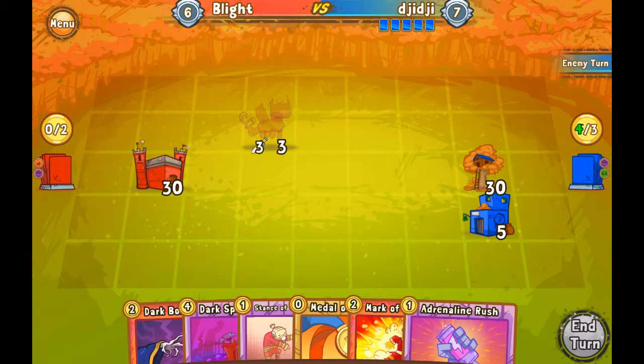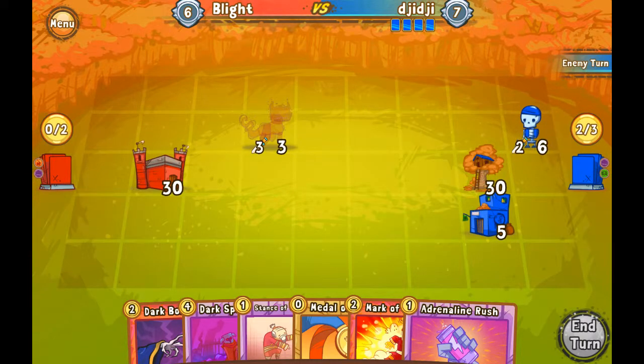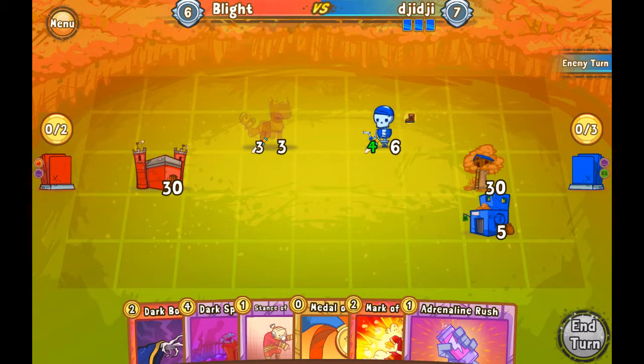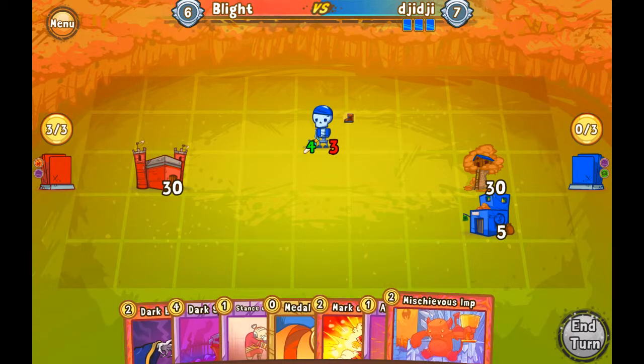We're going against ninjas pirates, so he can play bounce here — that'll stop the Mark of Detonation. But the biggest thing to worry about is Vikings because they have knockback. Okay, Shadow Katana — he's gonna run up and kill it. That's not good for us. We have very few units in this deck.